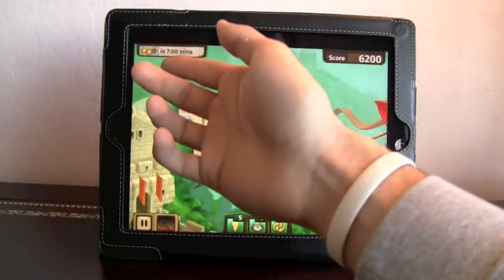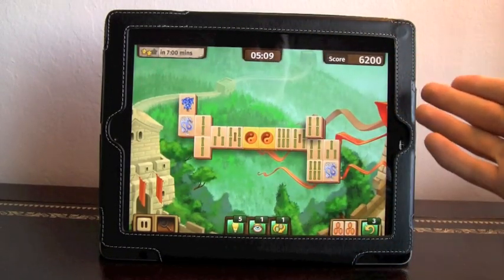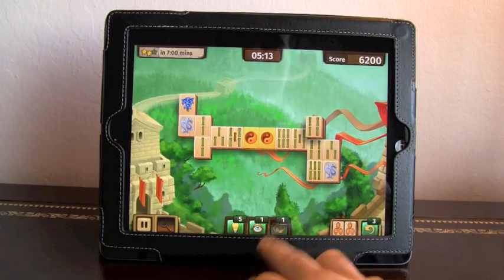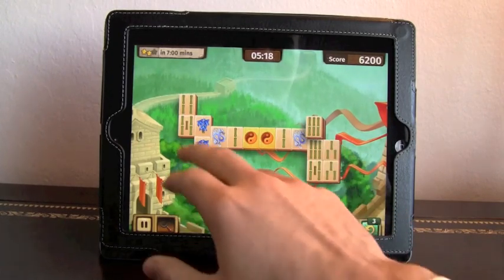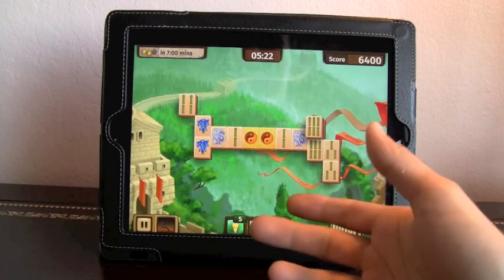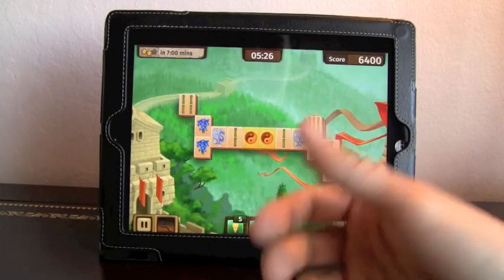Now that I've passed the five-minute mark, it's giving me the option to get two stars within seven minutes. You'll see my score is adding up at the top right-hand corner, and I still have some power-ups. Let's use one here, which will shuffle the tiles if I ever get stuck, and now it might make things a little bit easier and allow me to match some tiles. The ultimate goal is to pair and match the two golden tiles at the end and finish the level.